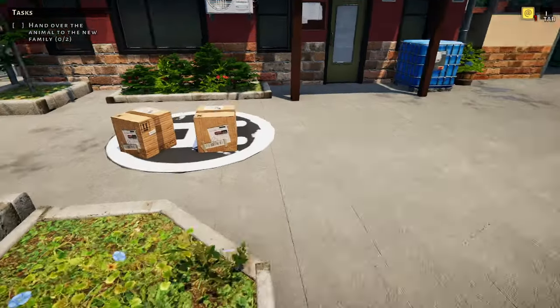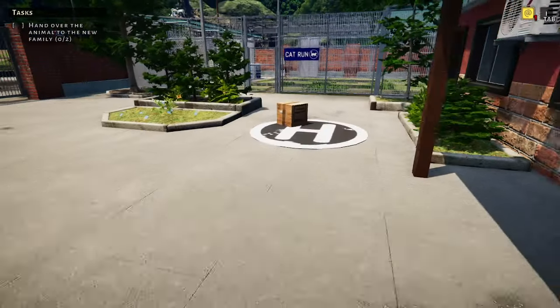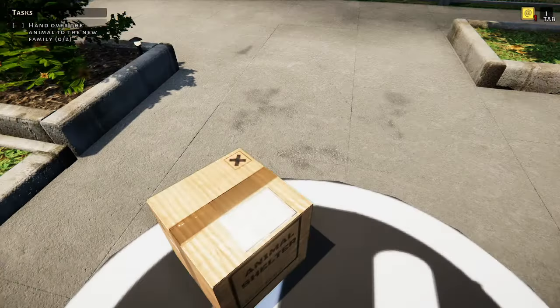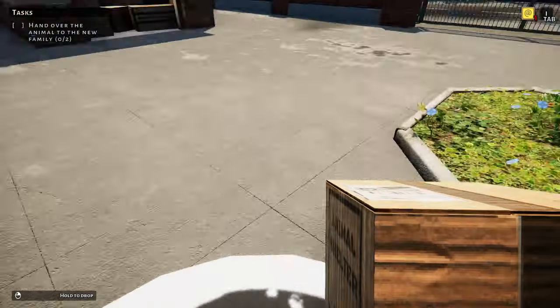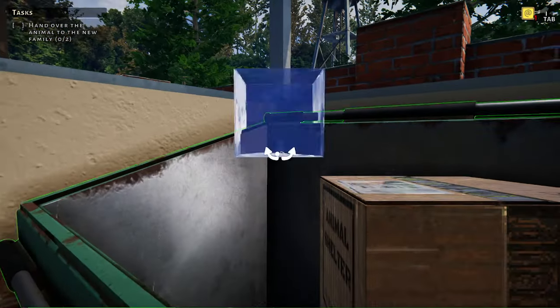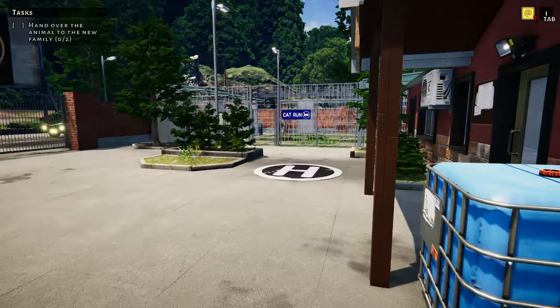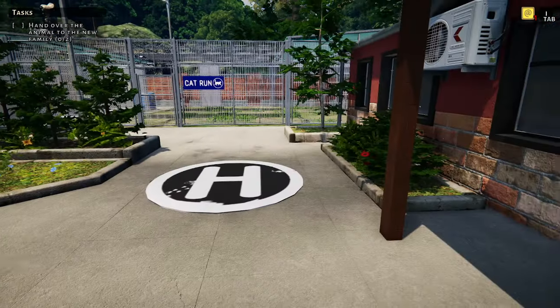Hello and welcome to Animal Shelter. We managed to find a way to get around that glitch — whether it's me uninstalling and reinstalling it, I don't know. But I think it's more along the lines of the fact that I only bought one food and one water during the tutorial, so we were able to move on to this part.